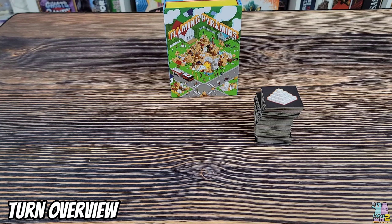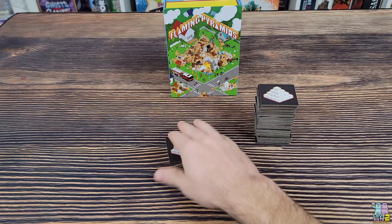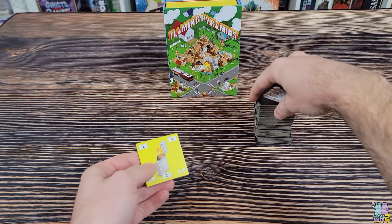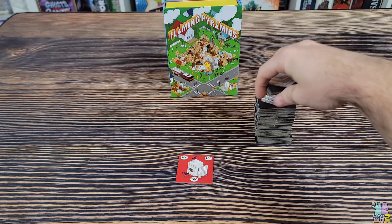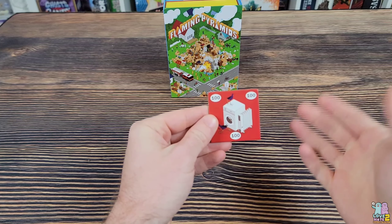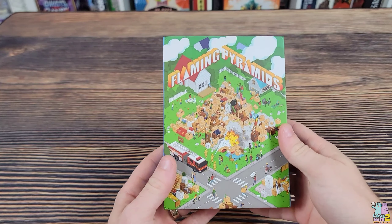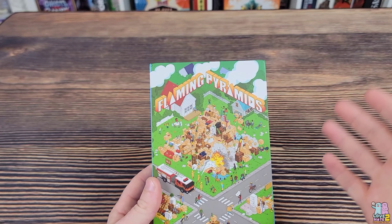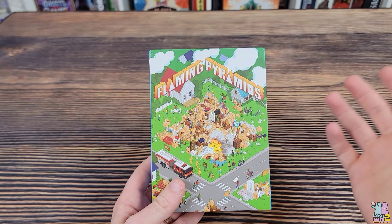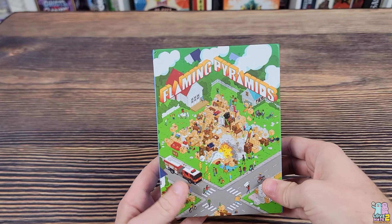You're going to divvy up the tiles evenly amongst the players. If there is a leftover amount that won't give everybody an even number, then that tile or tiles are going to be in the middle — that's going to be the starting playing area. You would not have a flammable object be the starting one. This really heavy appliance — the number on it tells you how much that object weighs, and that's very important. The city is having a garage sale; they're getting rid of things they don't want anymore, putting it out on the curb, and they've created this big old pile.